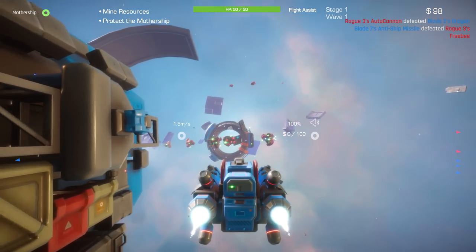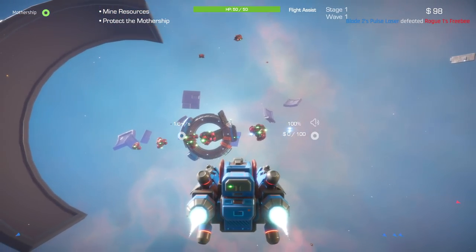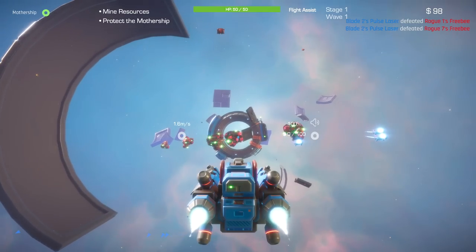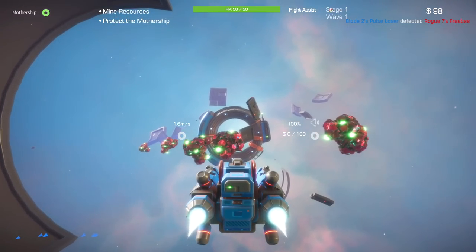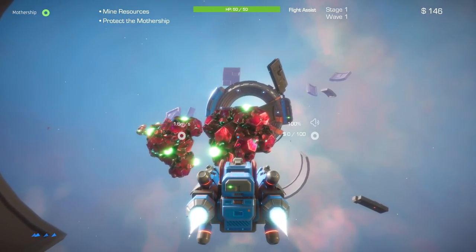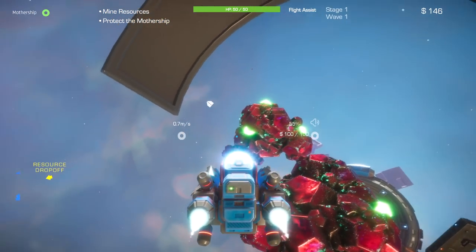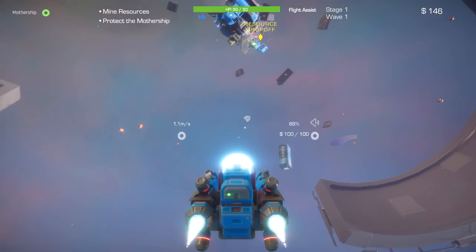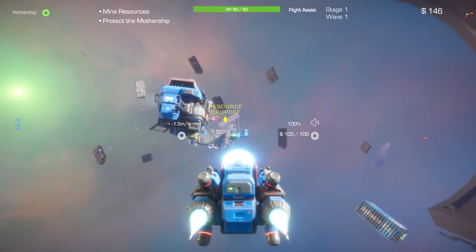Our mothership is going to produce a special unit called a refinery — basically a mobile drop-off zone for materials, producing currency by siphoning off a percentage of everything you drop off. In the early game, it's a really good idea to help out with mining because your vessels under AI control are really bad at it. They can't carry as much as you do — if I do one run of resources, it's about five times as much as the AI will grab and bring back.